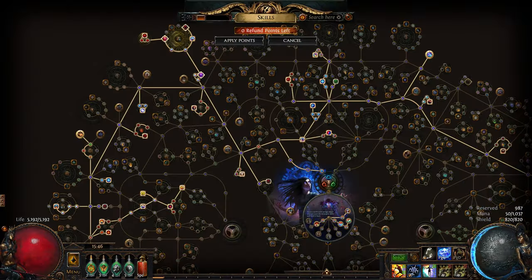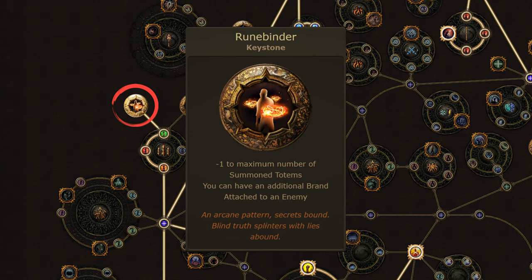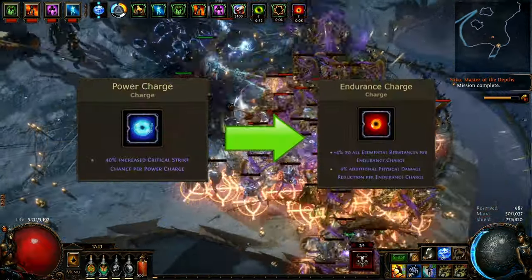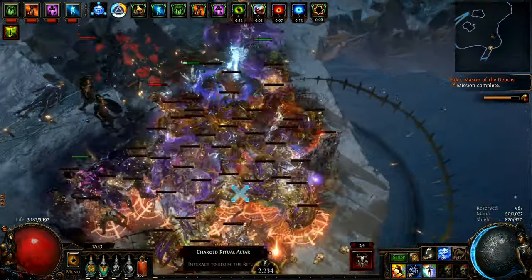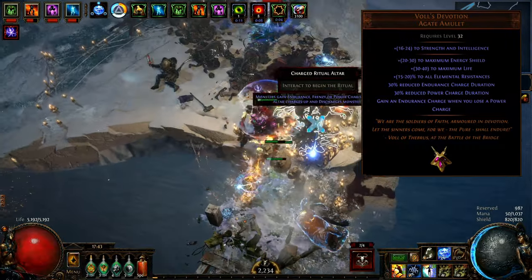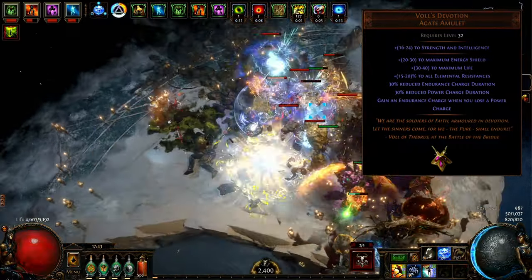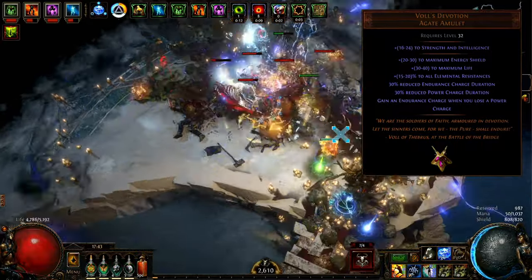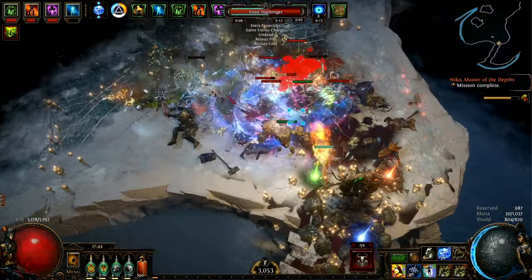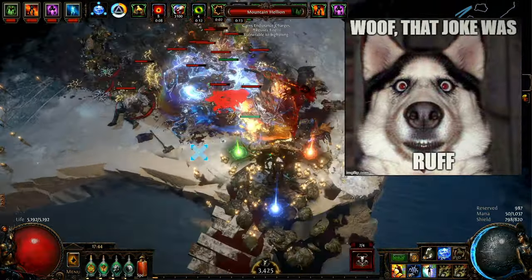If the build is fighting single target, the best utility for this setup is the Rune Binder keystone on the passive tree to have 2 attached Stormbrands on a single boss at the same time. The second step is power charge conversion into endurance charges when they are spent by Discharge. That is why the build uses the unique Voll's Devotion amulet — every power charge spent is converted into an endurance charge. Aside from the first clear of the map or intentional premature second Discharge with zero power charges, you should always have maximum endurance charges. This however requires a bit of concentration — do not prematurely discharge your power load unless you really want to.